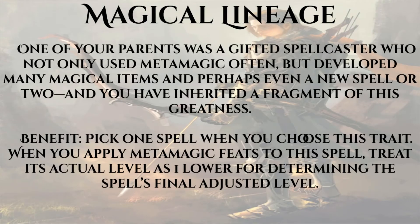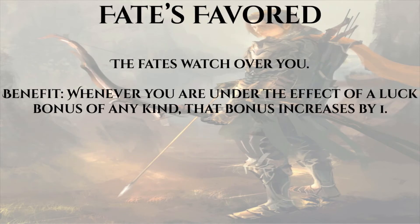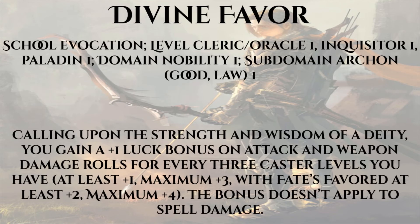Like any other caster, a War Priest can benefit from the traits we discussed in the Magus optimization video. But the classic War Priest trait — the one we can abuse along with Fervor — is Fate's Favored. It's very simple: whenever you are under the effect of a luck bonus of any kind, that bonus increases by one. War Priest spells come from the cleric spell list, and here are three great spells that give a luck bonus: Divine Favor grants a plus one luck bonus on attack and weapon damage rolls for every three caster levels, maximum three — or four with Fate's Favored — as a swift action via Fervor for one minute.